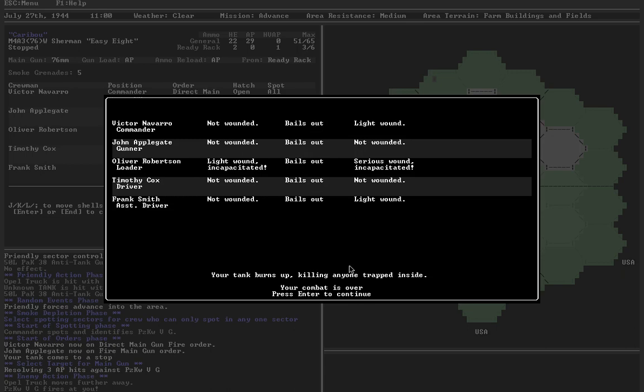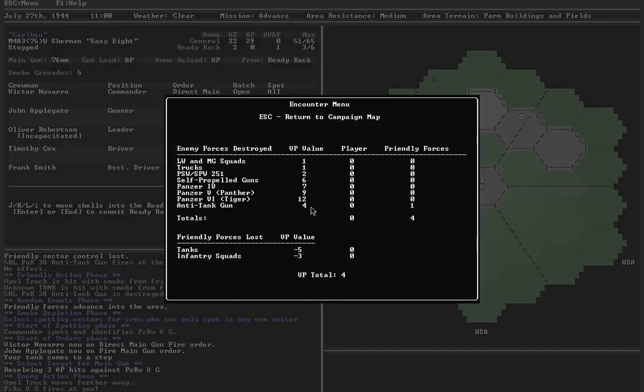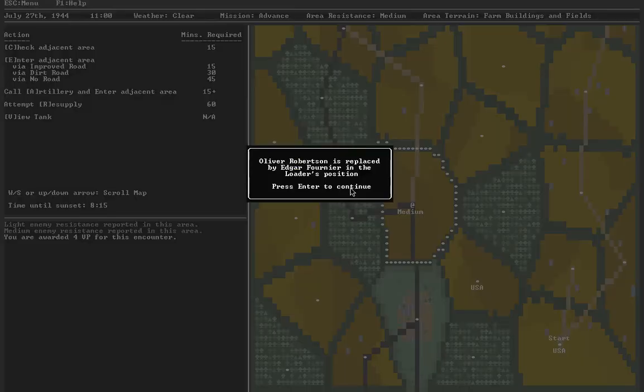Luckily everybody bailed out, but my combat day is over. For all of that, I gained a total of 4 victory points — all from friendly forces, because I wasn't able to crack that Panther unfortunately. The loader was incapacitated, so he gets replaced by a new crew member. HQ has assigned me a new tank — it's an M4A3-75. So I lost my 76mm gun and now I have a 75. It's a Turret D, so I think that is a later one that does have a loader hatch. Let's name the new tank Caribou 2, Son of Caribou.